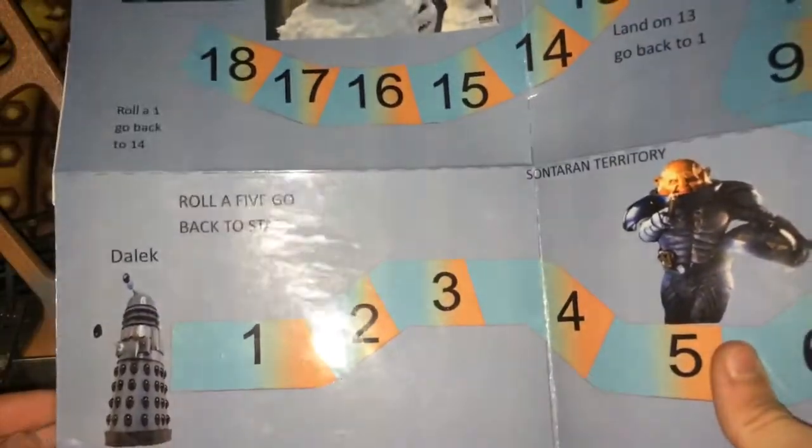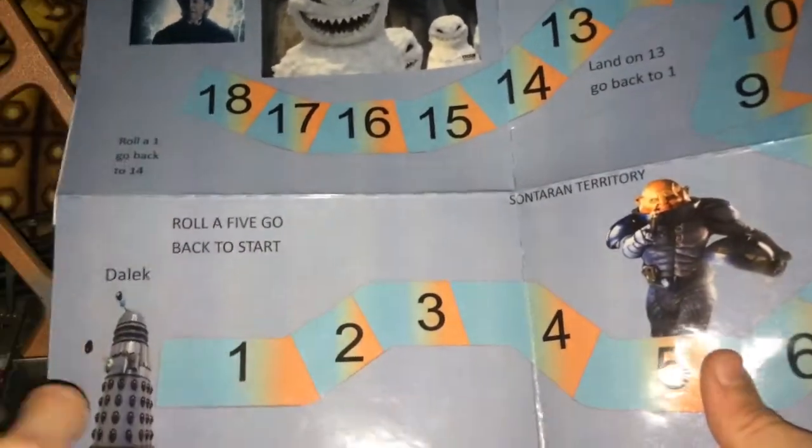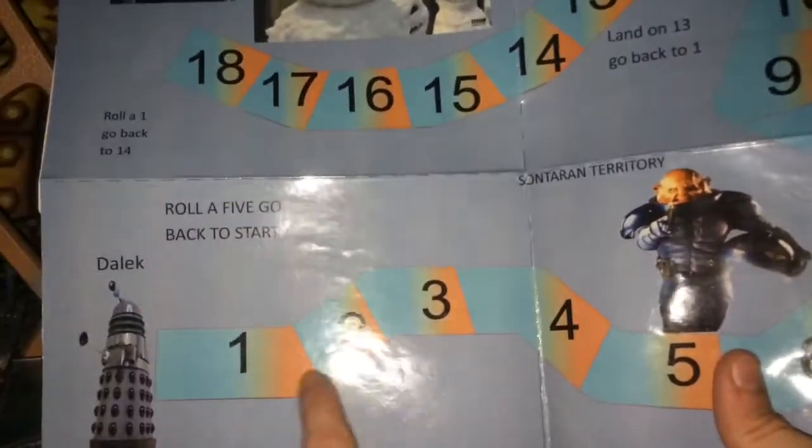There is a note on the back, and then here we have all the different territories split up into 4. So we have Dalek — if you roll a 5, you go back to the start. That was the idea me and my friend had. Each area, if you rolled a certain number, you had to go back to the beginning of that territory — it's like you got spotted, kind of thing.